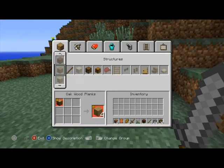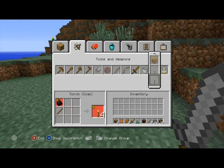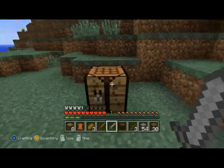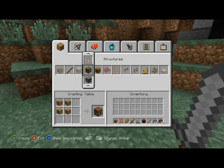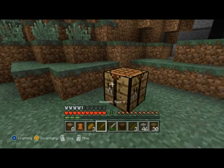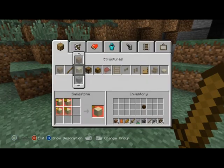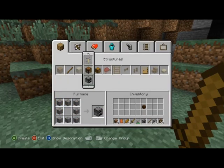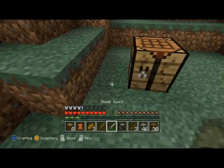Just a quick tip as well: when you're mining and looking at ways of lighting the place up, you can make a furnace and make some torches. The furnace is eight blocks of cobblestone to make, and you pop your furnace down.